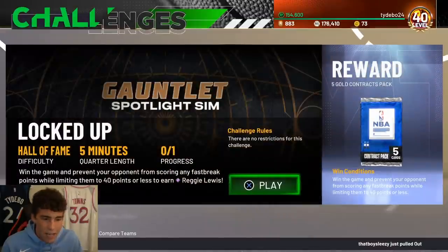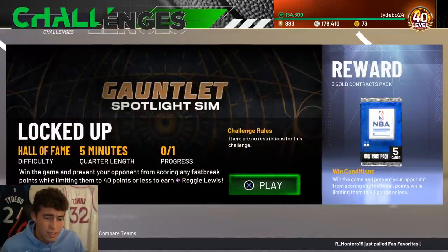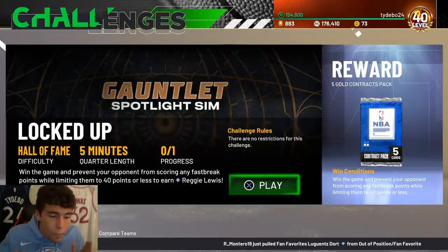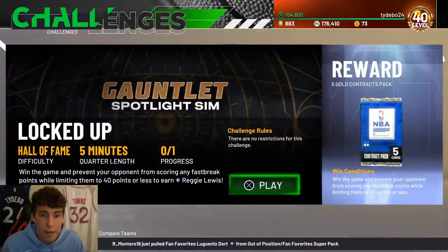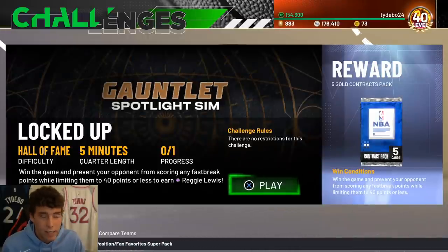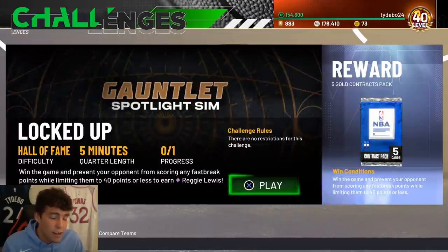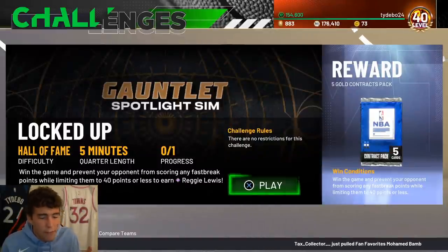Win the game and prevent your opponent from scoring any fast break points while limiting them to 40 points or less. Slow the pace down, take the full 24 seconds to shoot the ball, and try not to miss. Run five-out, get to the rim, and dunk the ball. If it looks like they have a chance on a fast break, foul them - do not let them score any fast break points. Check the fast break points stat every quarter, and if they have any, quit the game.